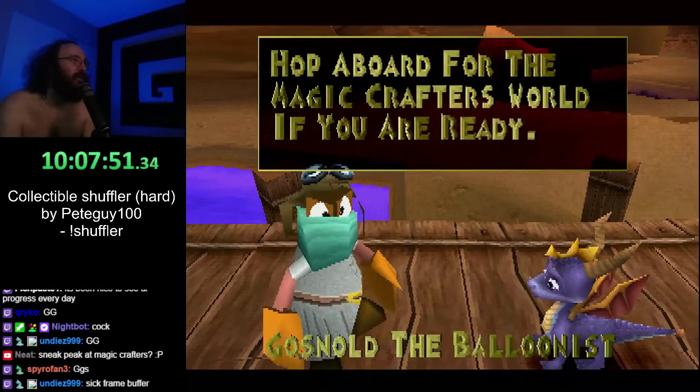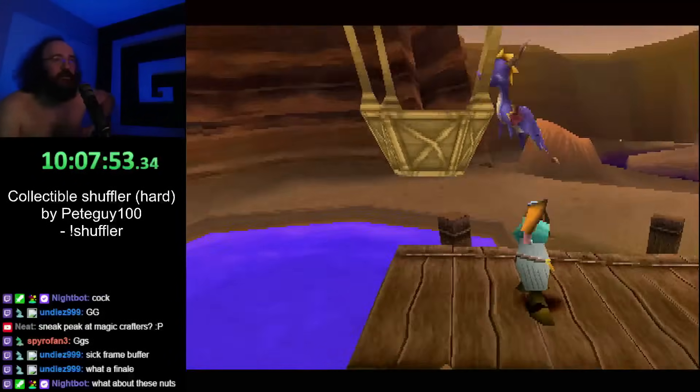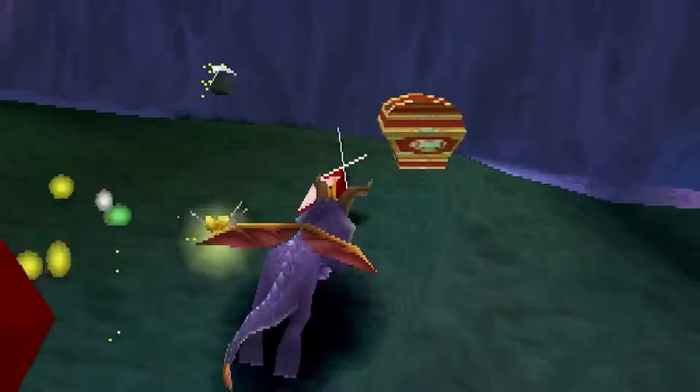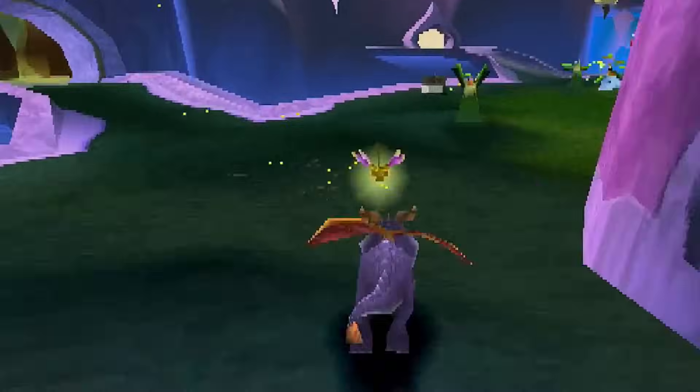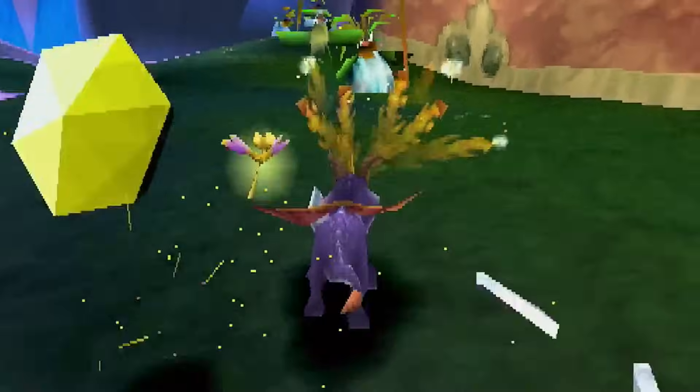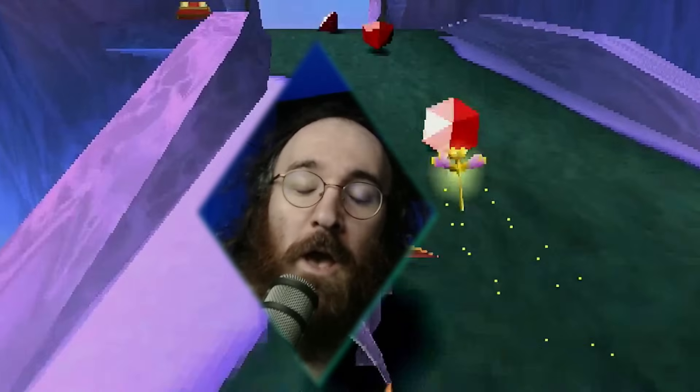We are two homeworlds done and only four more to go. This is going to take forever. But you guys know me — I'm holding my head high and we're onto Magic Crafters. At this point I was basically hoping and pleading that the gem placements would start to get a little bit easier from this point forward. Well, they didn't. Enter Alpine Ridge.